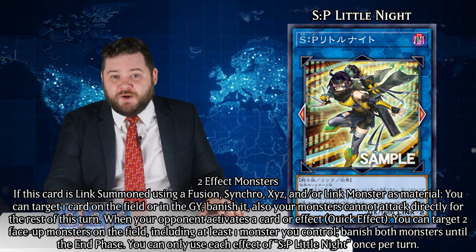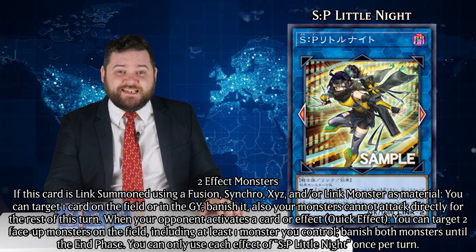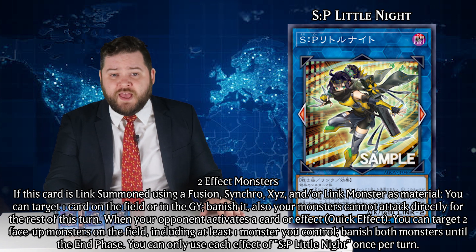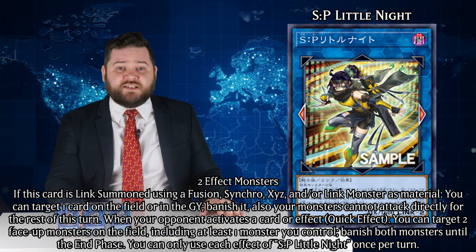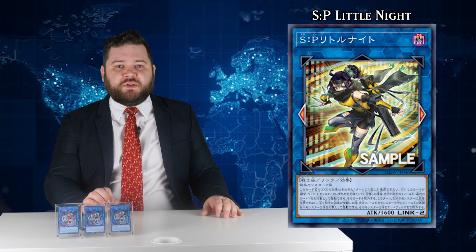Its materials to summon are any two effect monsters, and it has two effects. If it's summoned using a Fusion, Synchro, Xyz, and/or Link monster as material, it will let you target a card on the field or in either grave and banish it — but doing so means you can't attack directly for the turn. And it also has a quick effect to target two monsters, one on each side of the field, and banish them until the end phase. Behold the definitive replacement for Nightmare Unicorn.